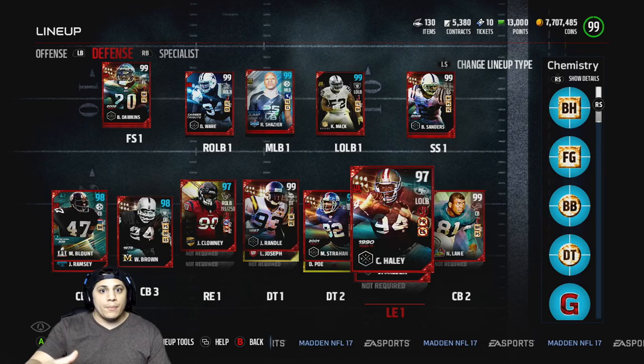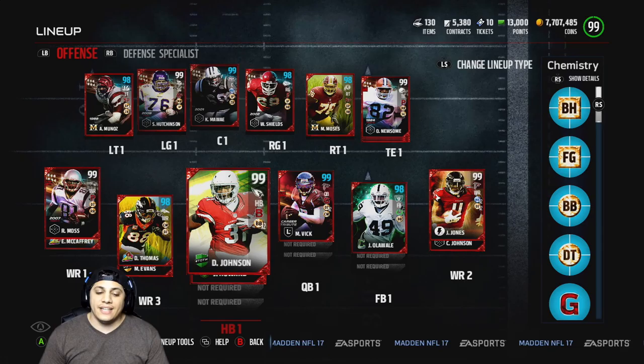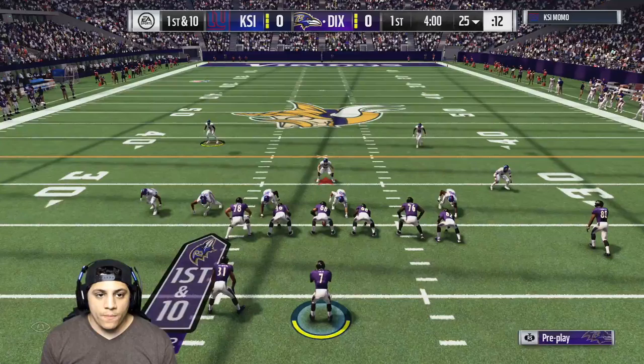We've always been 99 and then we go down because we put a player out of position or go with another player instead. Now we're back to 99 because of John Randall. Here is the offense — nothing has changed. We've got David Johnson, Michael Vick, Julio Jones, Randy Moss, Demarius Thomas, Ozzie Newsome — the list goes on. 150K on the line, let's jump into this game.